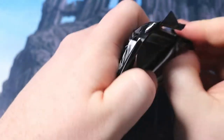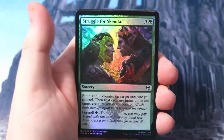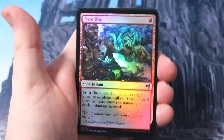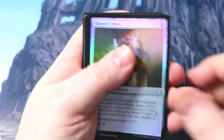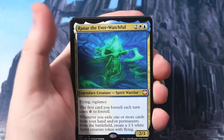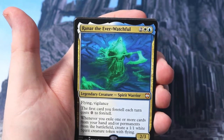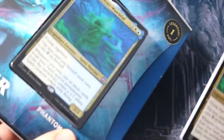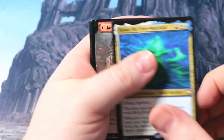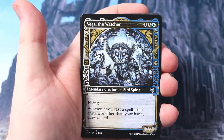Nice relaxed chilled pack opening today - not rushing through these cards because I definitely don't get to open these very often, so I'm definitely taking my time. Grim Draugr, Struggle for Skemfar, Doomskar Oracle, Invoke the Divine, Frostbite - love Frostbite! Runed Crown. Then we get a Vengeful Reaper with Foretell - I like it, playing that kind of standard, I think it's pretty sweet. Snow Covered Forest - at last, we've got a forest! Ranar the Ever-Watchful, mythic, 2/3, flying vigilance. The first card you foretell each turn costs zero to foretell. Sweet - got myself a couple of them now. Ranar as a Commander built around Foretell is going to be very powerful. Calamity Bearer, Cosmos Charger good foretelling card, Vega of the Watcher - works very well with Foretell.